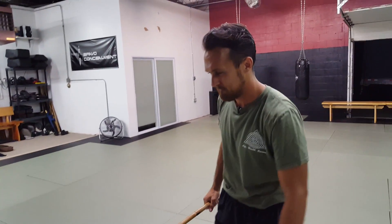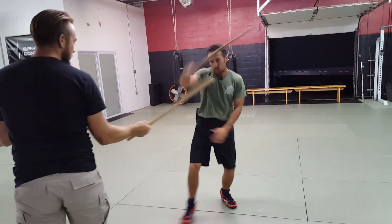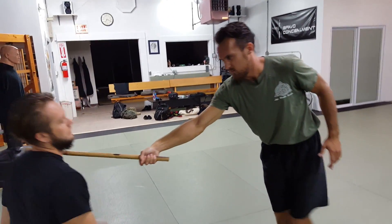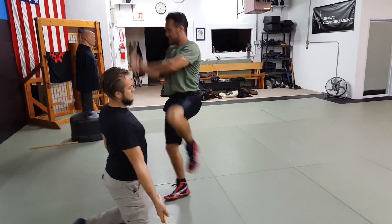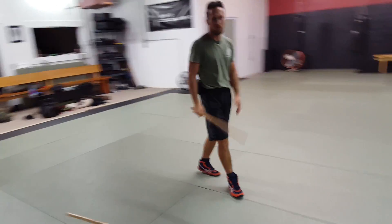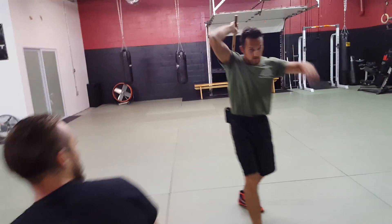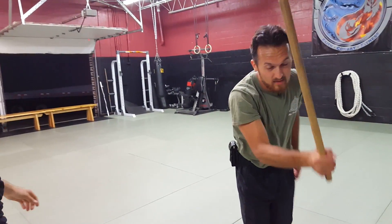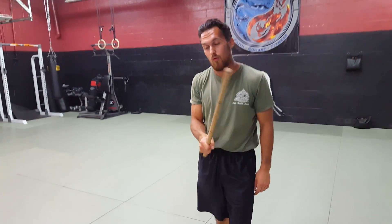Let's check that out one more time. He comes in, knocks the weapon out of the way, smash number one right to the collarbone, sword gets stuck, gets it out with a knee straight to the face. This is very similar to Filipino martial arts — the rigan do — back to number one: just knock whatever's out of the way, back to number one, or hit the hand and back to number one.